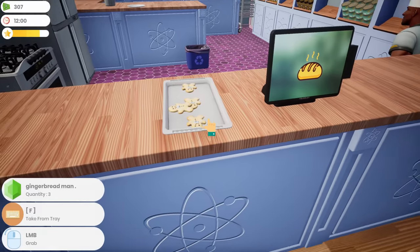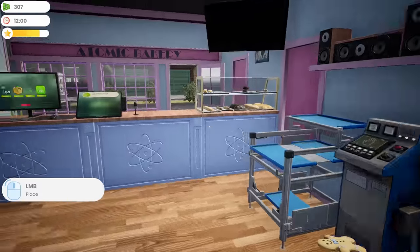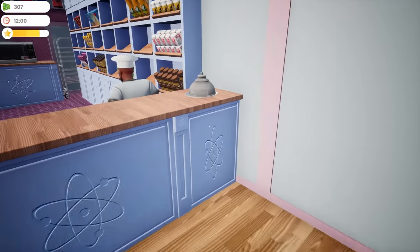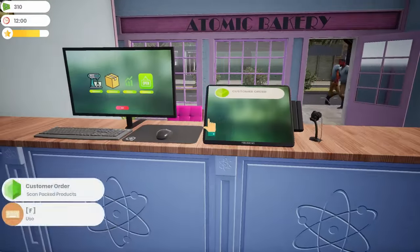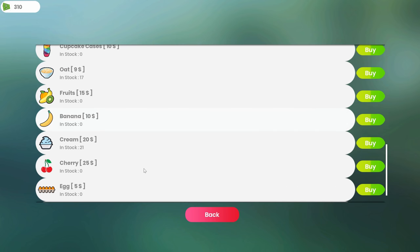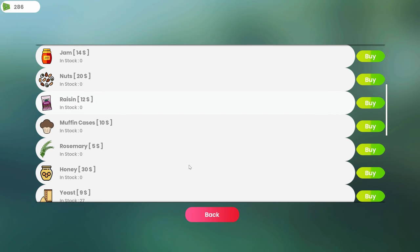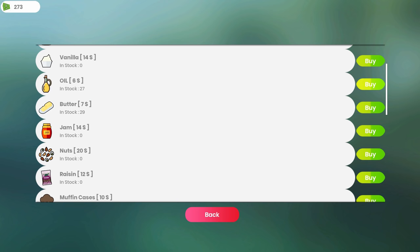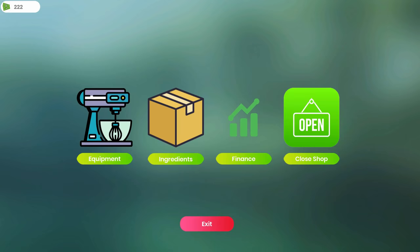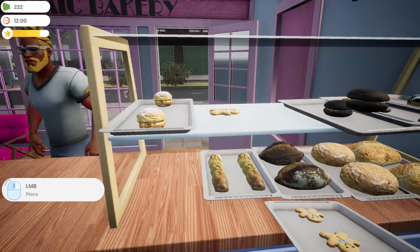We're only making about 20% of what we possibly could make in the store. Let me check ingredients to make sure we're doing fine — 24, 21, 17, 14 — I'll order some of those. Yeast, butter, oil, chocolate, sugar — going to buy a whole bunch of flour.